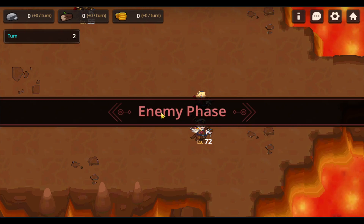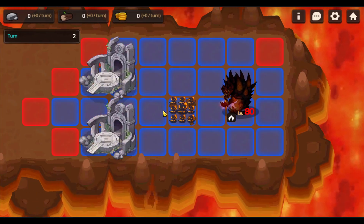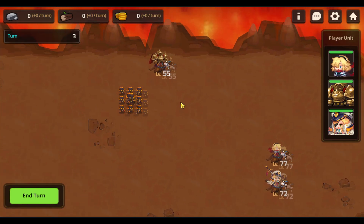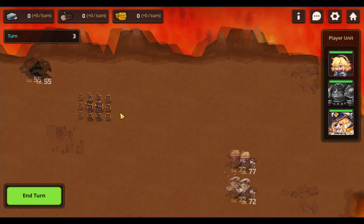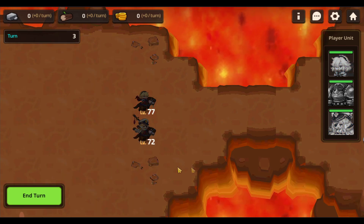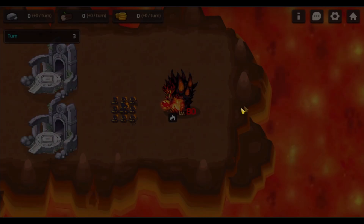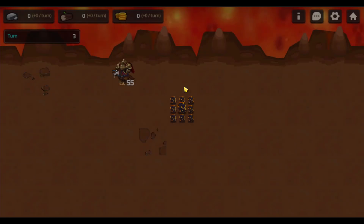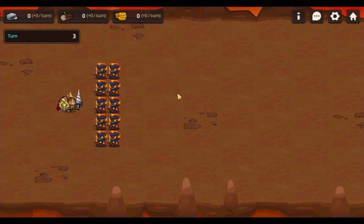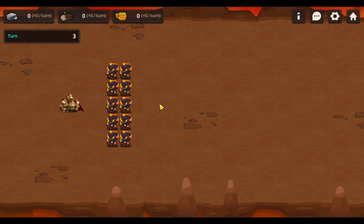We're going to do two sacrifices in this mission, by the way. The army is close to us now in the top, so what we're going to do is move backwards instead, so we lure the army the other way and buy us some time here. Then we move up like so and end the turn. And the army will indeed kill us now — so rest in pieces, Craig.